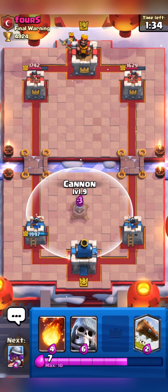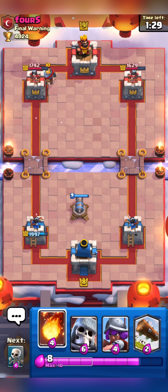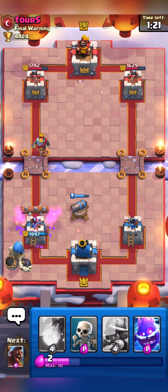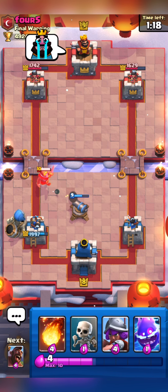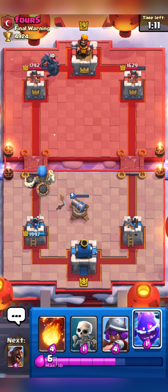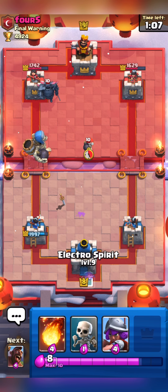He played his Knight from the back and I will place my Cannon. He played his Goblin Barrel, so I will Log it. I will also place my Skeleton Giant from the back and wait for his P.E.K.K.A. Here I can push towards the opposite lane with my Hog as he just played his P.E.K.K.A. from the back on the left side.